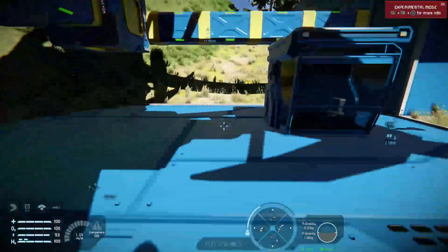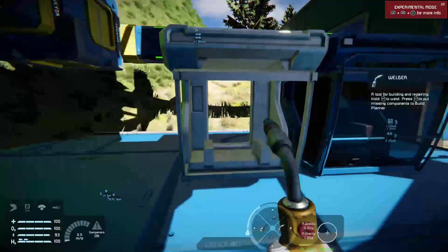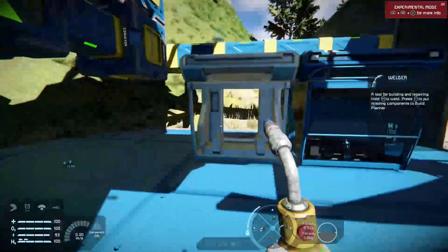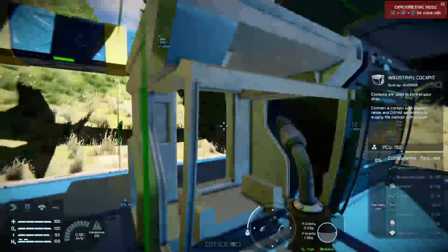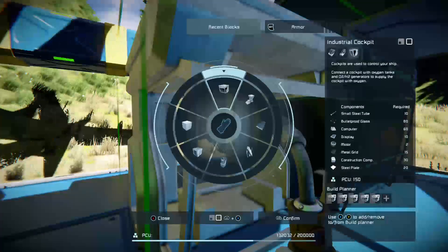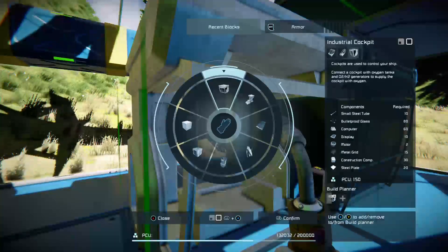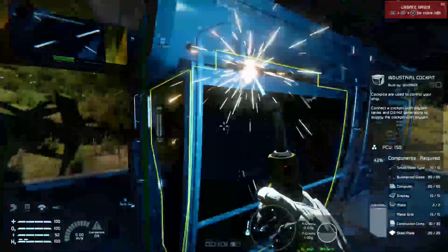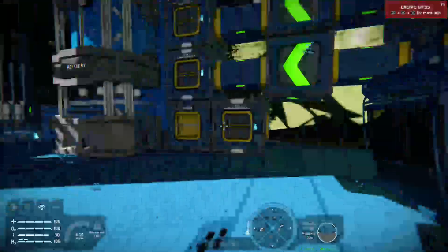What I did there was take the raw build and add more components to the build planner using the left trigger. The more you click with the left trigger, the more it adds to the build planner. You can check the build planner and see all the different cockpits queued — press Y to remove the ones you don't want. With enough components in the inventory, you can build a second industrial cockpit. This way you can build anything in Space Engineers quickly — a definite boost when building a large ship.